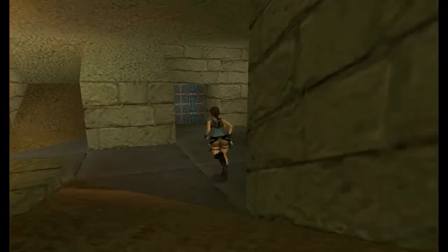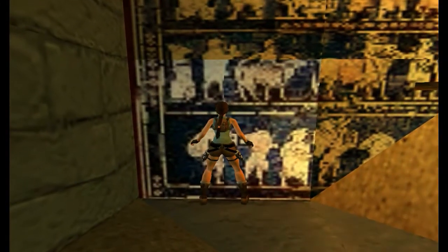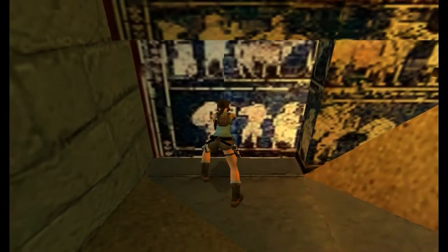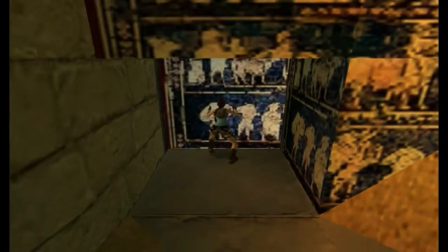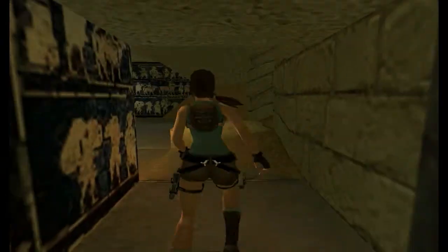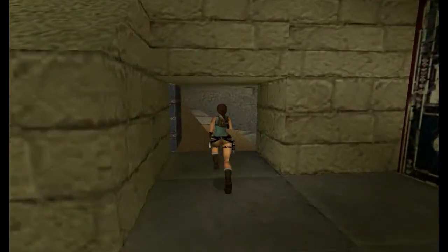So if you come forward, there is a door here. And how to open that door is you come to this funny looking block in the corner and you push it in. Okay, so now that door is open, so if we run through.